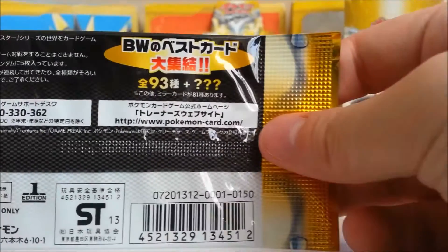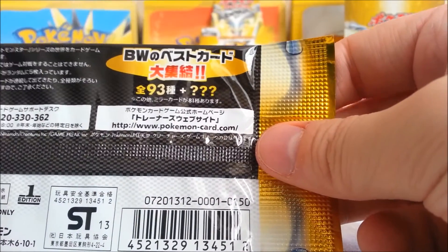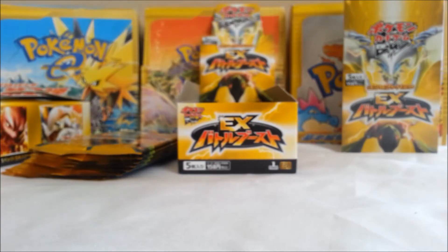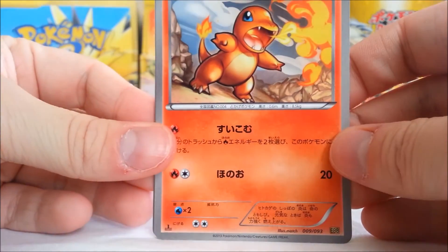I just actually noticed this — you see where it says 93, that kinda corresponds with the 93 cards. Plus question mark, question mark, question mark. I'm not sure what that means. I'm guessing it has to do with those weird secrets that I got in my last box, if you want to check out that video. So be sure to check that out.